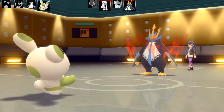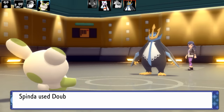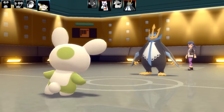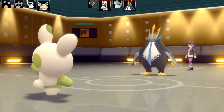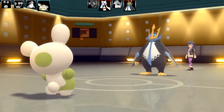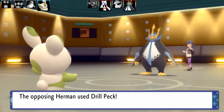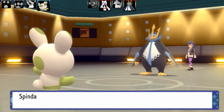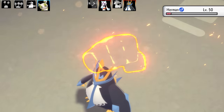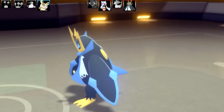This is a pretty cool Spinda set. I've got Double Team, Focus Punch, Trick Room, and Recycle. I've got a Mango Berry as the item, Max HP and Max Attack. What I wanted to do is get some Focus Punches off against Empoleon. Drill Peck is going to miss, which is very good, and now Focus Punch is going to work. I'm going to punch that Empoleon right in the face — that would very much hurt. It's like a drunken fist.